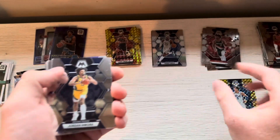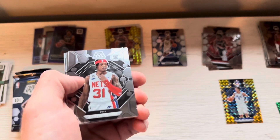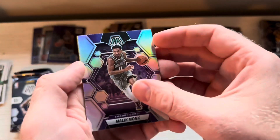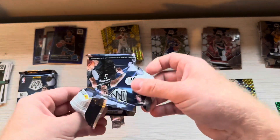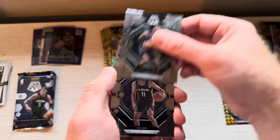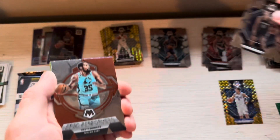Pack four — Schroeder, Adams, Hachimura, Adonis Williams base. LeBron give and go. Malik Monk Silver. Spencer Dinwiddie. And can we get a rookie in the back? Not that time — Zaire Williams, I think I already got one of those. Two more packs. Vanderbilt, Gobert, Lonnie Walker. Mark Williams base. Dyson Daniels. I've never gotten three in a pack before.